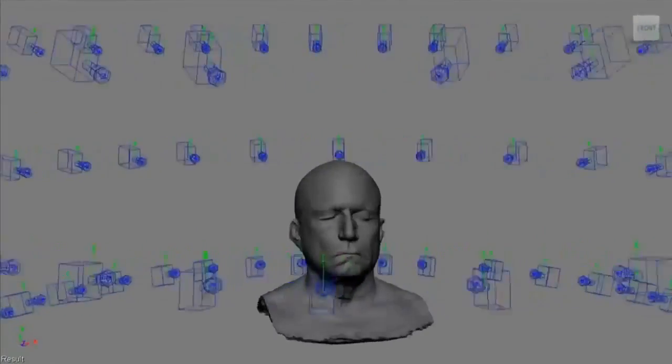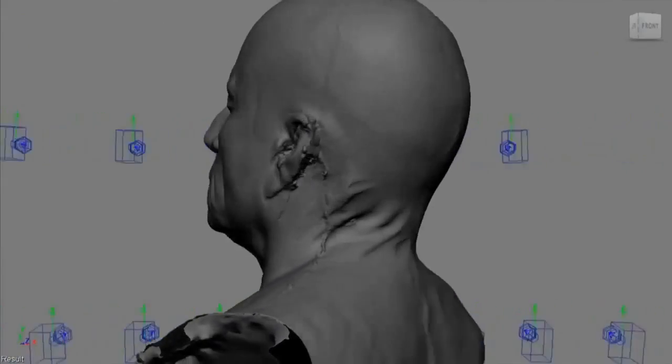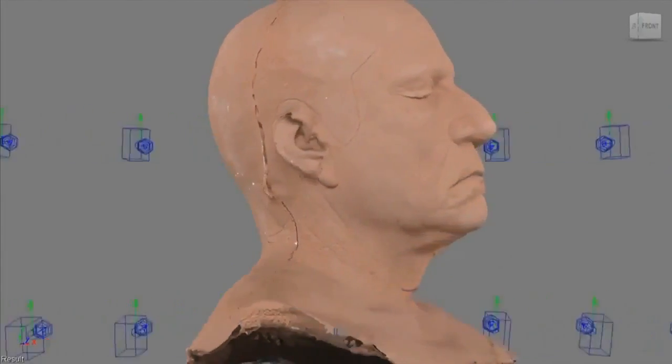The blue objects shown around the model are the cameras. The cameras took pictures of the model at these coordinates. The 3D model and textures are then generated from these photographs.